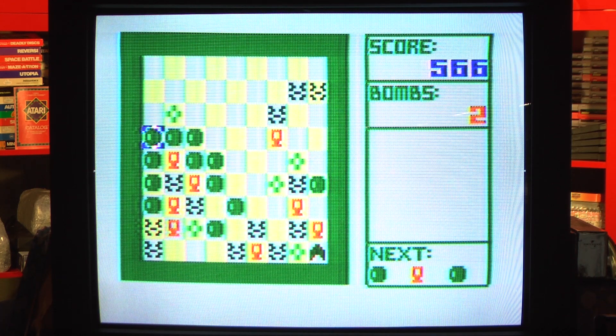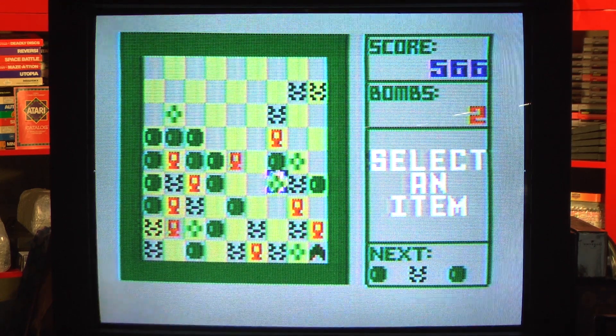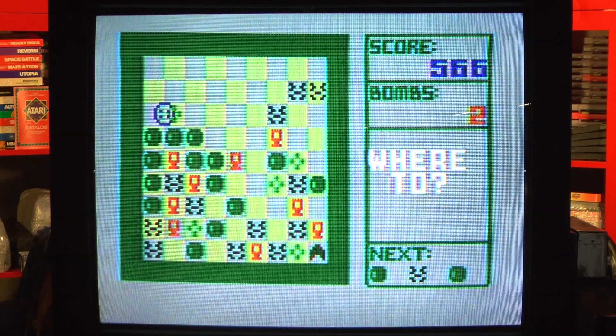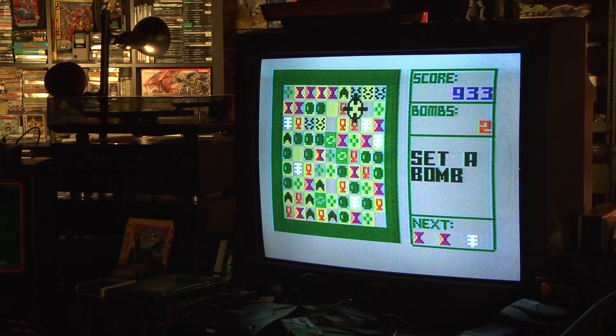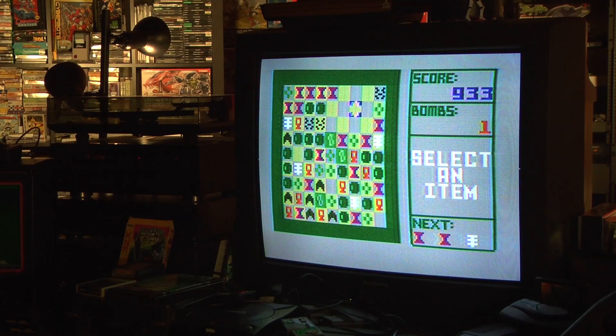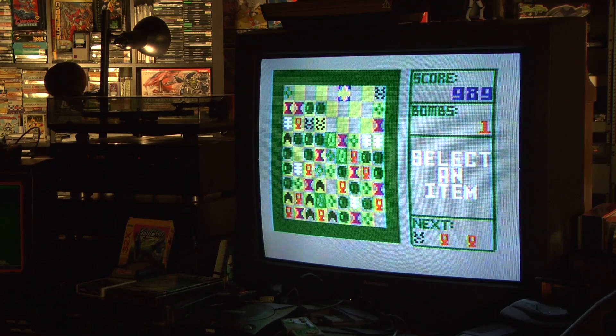There are a couple different ways you can play this game. You can try to keep the play field as clear as possible by matching 5 as many times as you can, or you can try to strategize and line them up into longer rows, which usually backfires — especially when the game starts to introduce new pieces as you continue playing. Depending on what difficulty level you're playing, you start each round with a few bombs that you can use to clear out cluttering pieces, and after a while it'll start to give you wild cards as well.